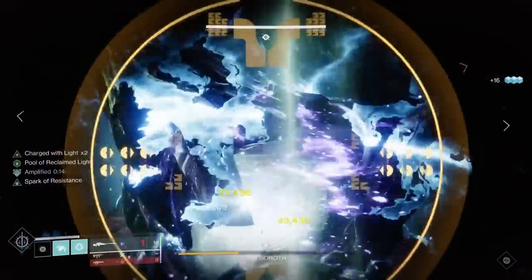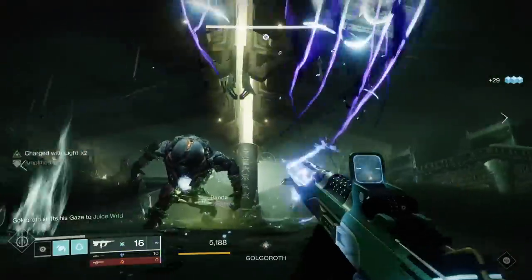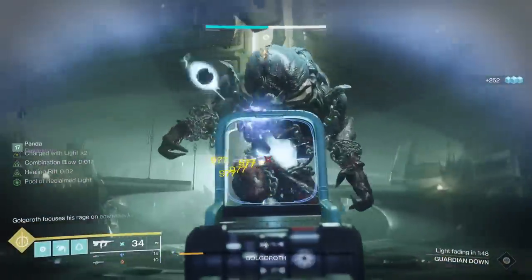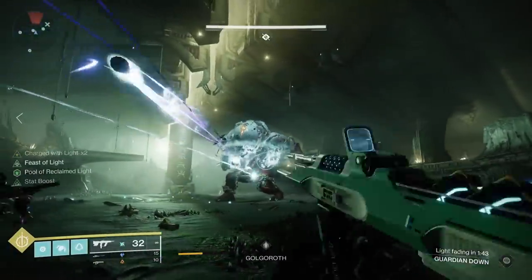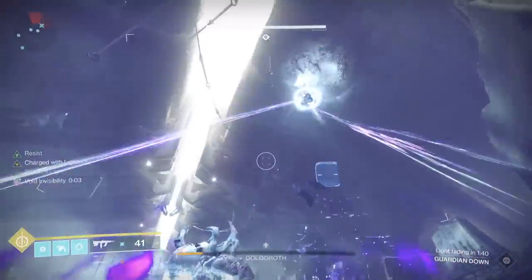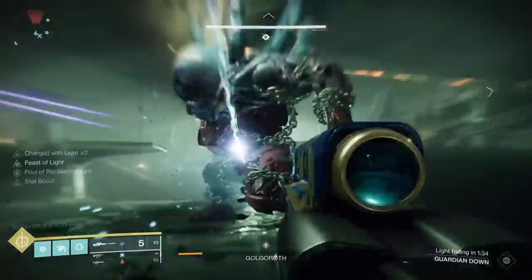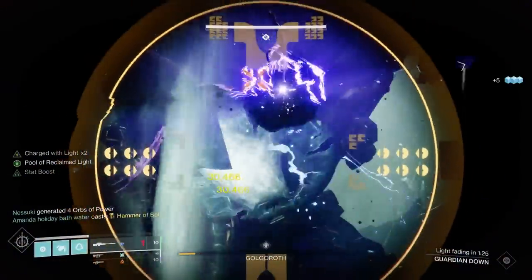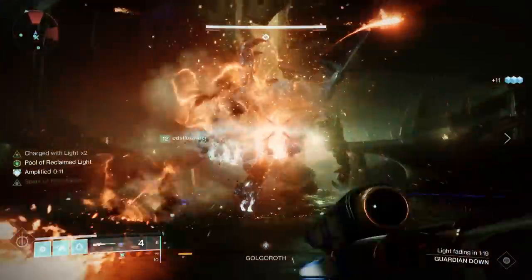One thing to keep in mind is if you miss a ball. For instance, if you only got 1 and left 5 that you never got to - he has a wipe mechanic where if you accumulate 6 total balls that you didn't get, that will wipe the entire fireteam. So it's really important to make sure you're getting all the balls as soon as possible. Also, there are going to be ads continuously streaming into that pit area. The person who's not gazing should use Witherhorde and things like that to take out the ads. You could also designate one person just to clear ads - I don't think it's necessary, but if your team is struggling, that's something you can do.